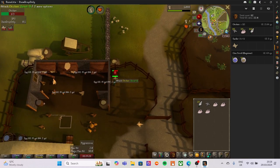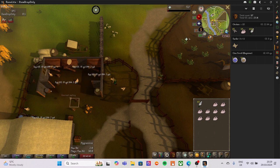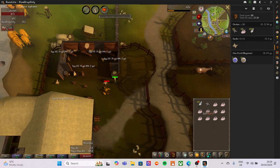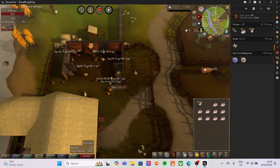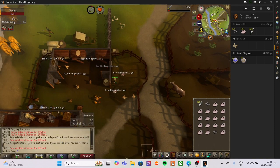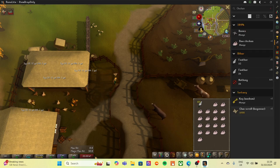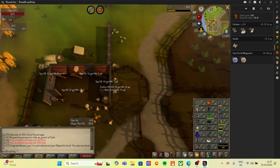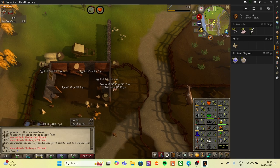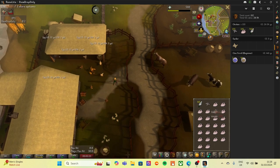Chicken 115 and also level six prayer. We definitely need to get something because I need to be leaving in about five minutes. That is level 10 strength - we'll move back over to attack and get that to level 10 as well. Chicken 125: level six attack and combat level 10 - and we're still looking for the beginner clue scroll. Double-checking: yes it's a one-in-300 drop. Chicken 130: level 13 hit points and still no clue scroll.